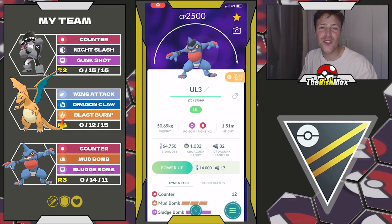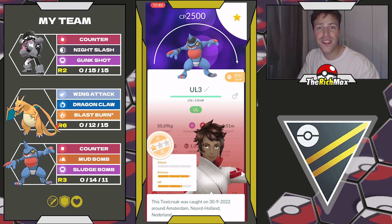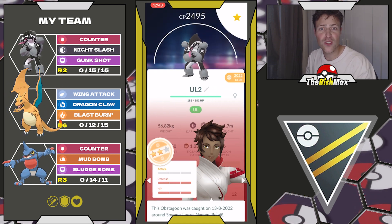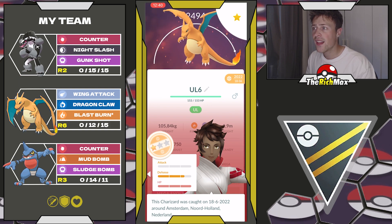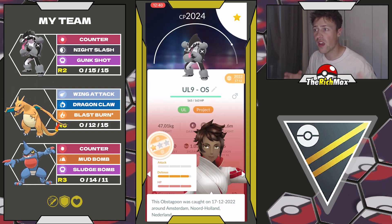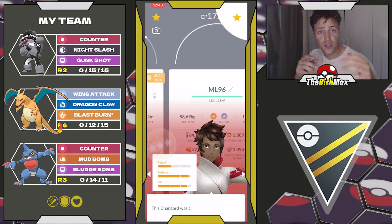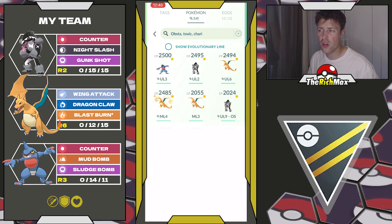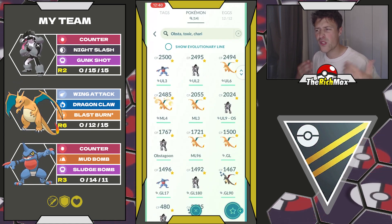What's up trainers, welcome back to a new video. Today we're diving into the ultra league. Nothing special except maybe for my Toxicroak with a cap which is really nice, but besides that we just got a regular strong team which is good for you to use in the ultra league if you want to climb some ELO. Right now I'm at about 2420 ELO, almost at 2500.